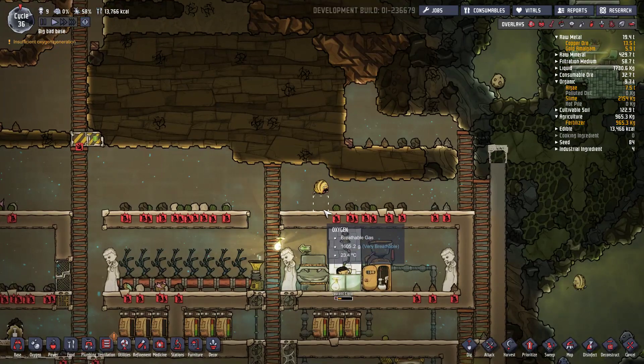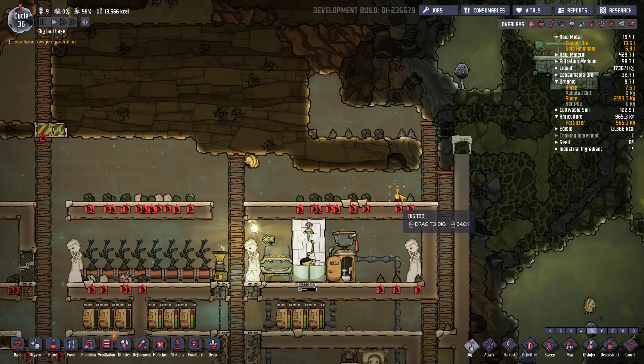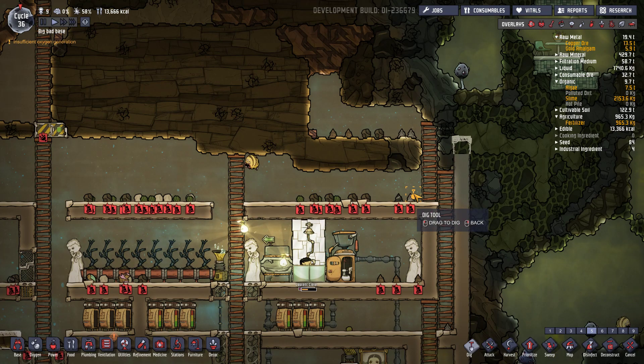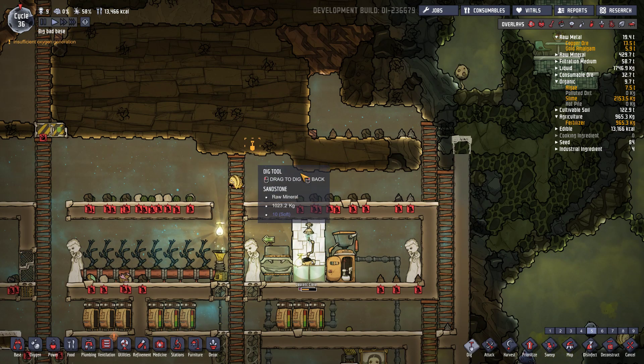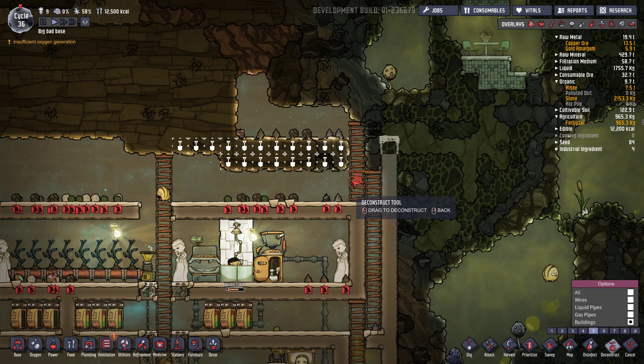On va essayer de faire un endroit pour une zone de médecine. Et ça va être ici. 4 de haut. Là on va enlever l'échelle parce que j'en ai plus besoin. Il y en a une autre à côté.